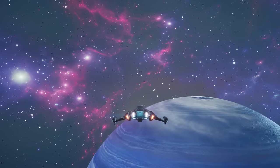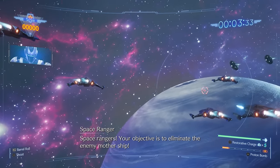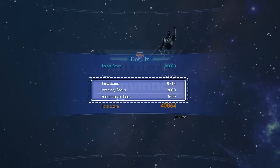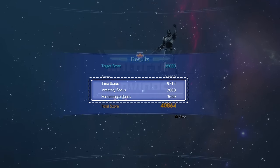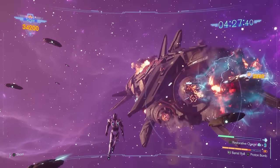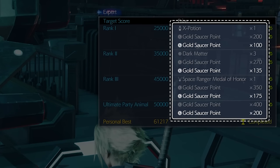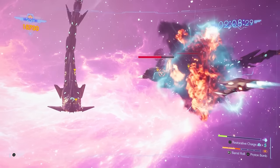Galactic Saviors is a Star Fox-styled minigame where you must shoot down enemy ships for points. Unlike the G-Bike minigame, you earn bonuses based on your performance for any leftover health charges, as well as a time bonus for how quickly you finish the level. Achieving the top-ranked score will earn you more dark matter, as well as the Space Ranger Metal accessories, which boost both physical and magical strength. The minigame is pretty similar on both difficulties, with the biggest change being increased enemy presence on Expert.